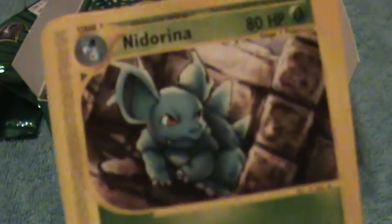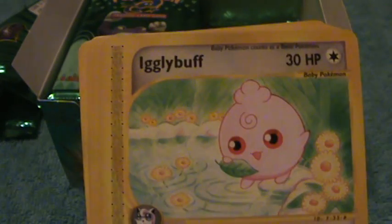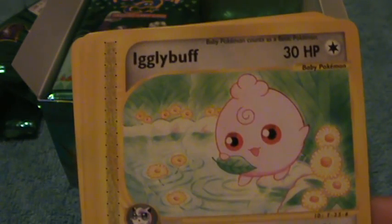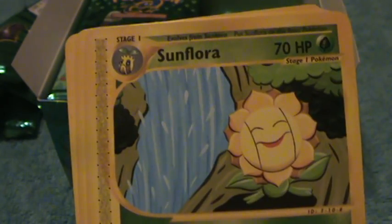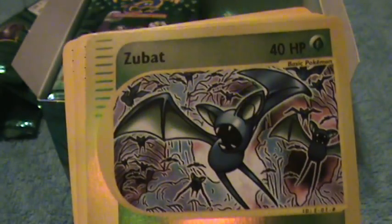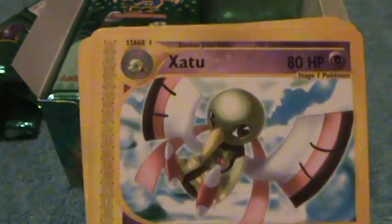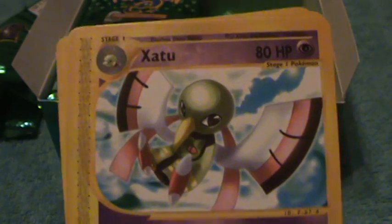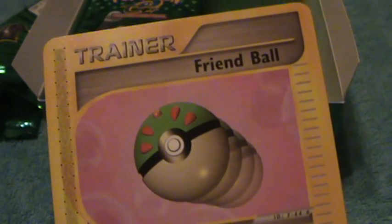Okay, Nidorina — wow, we're getting this card a lot. Sandslash, Igglybuff, Snubbull, Sunflora, Zubat, Energy, and Trainer.